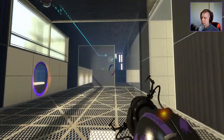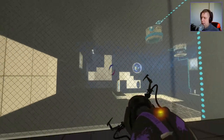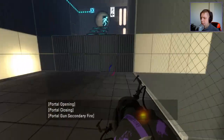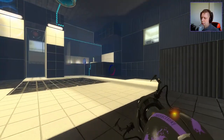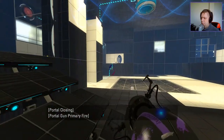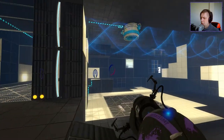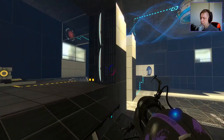Our exit condition is that. However, before we get to that, I believe we're going to want some blue gel in here so we can bounce up to the exit, right? Seems like a logical kind of thing to assume. We're going to use the funnel to do it, though.